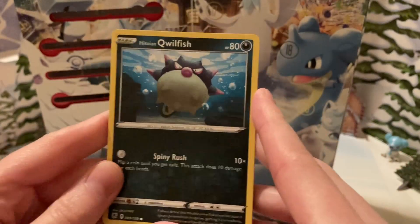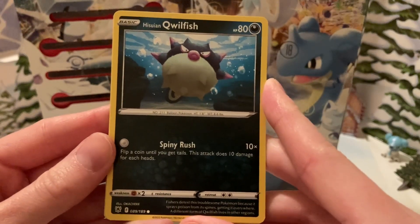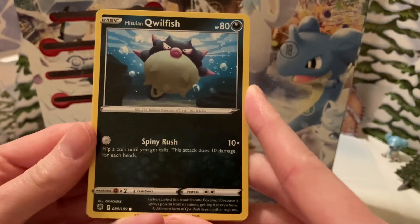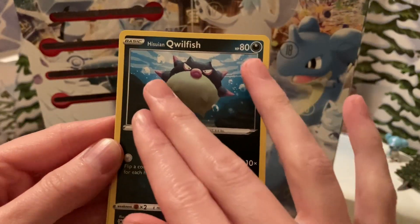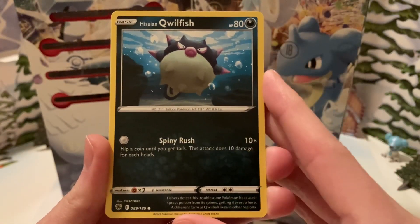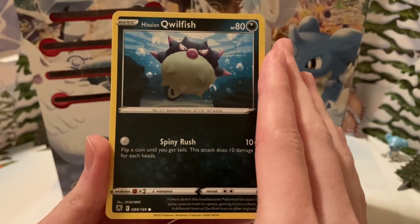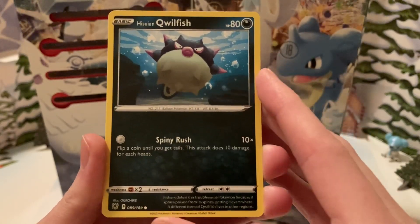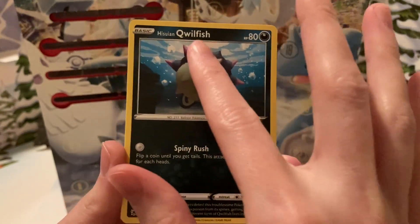Oh cool, Hisuian Qwilfish. I like that there are Hisuian forms in Astral Radiance. I thought each of the Hisuian forms were really great, so I'm happy to see them in the card game. Hisuian Qwilfish here, looking really tough.